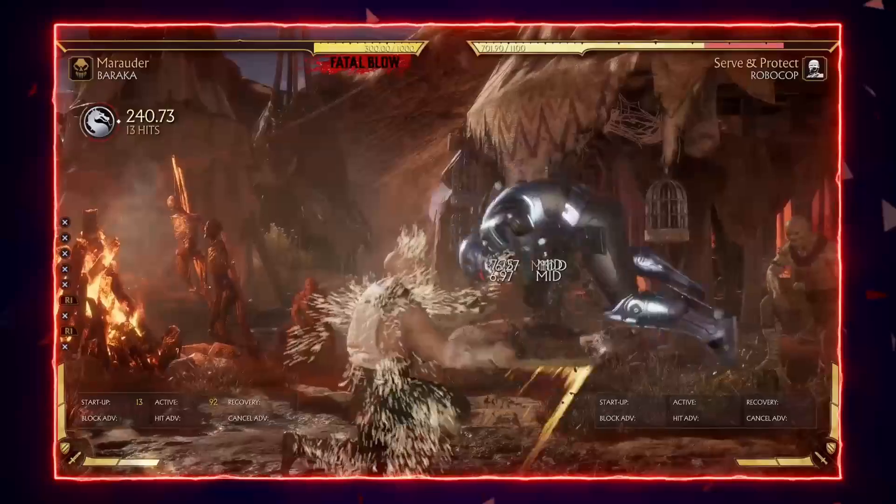1-2-2: starts the same way as 1-1-2 with standing 1 but is not special cancelable at the end. It has a flawless block gap between 1 and 2, but no one will go for it because 1-1-2 exists and will blow up their flawless block attempt. Ends with an overhead, giving a potential mixup with Leg Kabob low special, though there's a 5 frame difference so experienced players should block both options. The main benefit is a crushing blow on punish or counter of a high attack that gives a launcher — very useful for punishing, especially without the Gutted launcher.